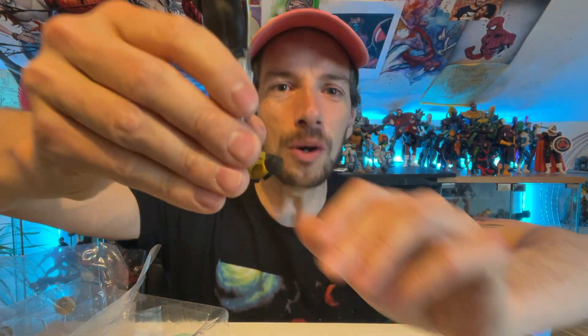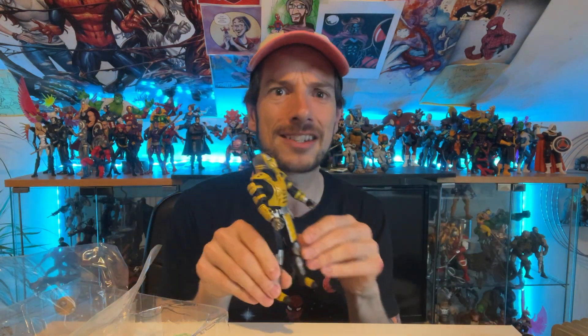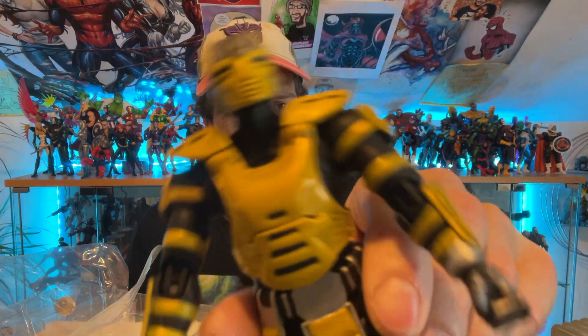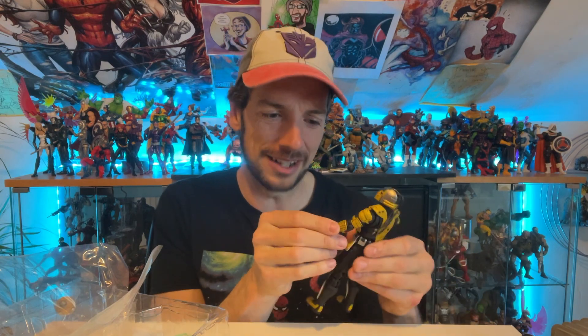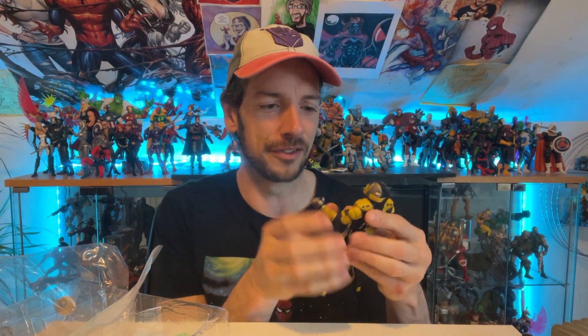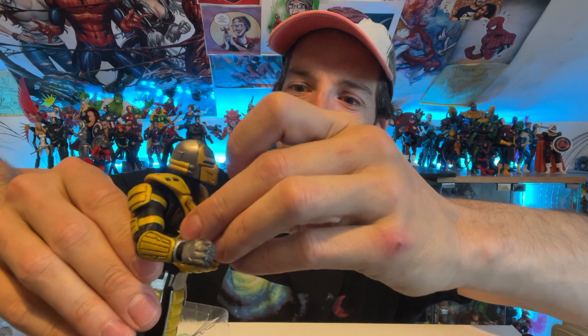He's got toe articulation - not always a big fan because it breaks up the foot a bit too much, but it does add to poseability. Look how easily he stands - just boom, no problem. I normally collect Marvel Legends so it's not always so easy! Cyrax and Sector are the two main Mortal Kombat ninjas. Cyrax is the reluctant cyborg - eventually his programming gets broken and he becomes a good guy. He can open up his chest cavity - that's where he ejects some of his extras.